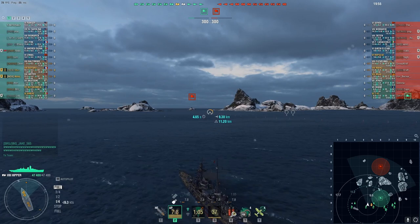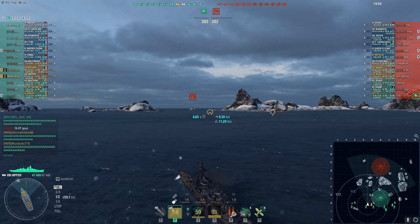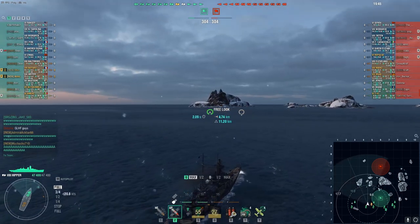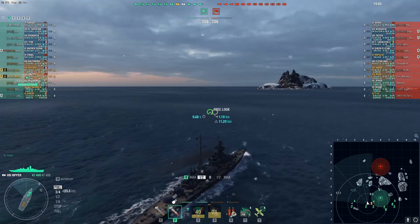Right off the start, I like to pay attention to my concealment line, which is on my mini map, and it's 11.2. I like to use that to justify when I have to turn around based off of where their destroyer is going to be.